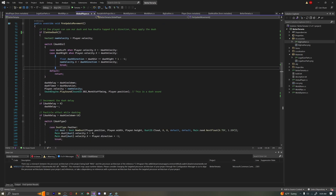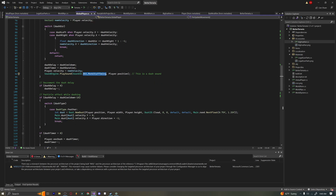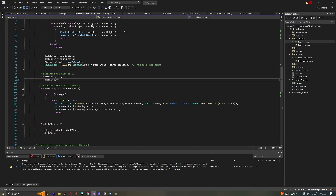After the switch we set our dash delay to the cooldown to start the timer, set our dash timer equal to the dash duration, and set our player's velocity equal to our new velocity to actually apply the dash. Then we play the dash sound — I have a comment saying 'this is a dash sound' because it's actually the monk staff swing, which just sounds a lot like a dash. Then we decrement the dash delay each frame until it hits zero.